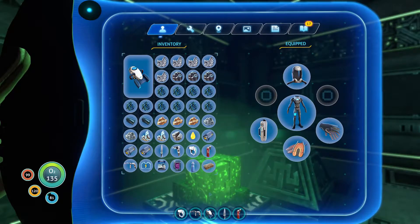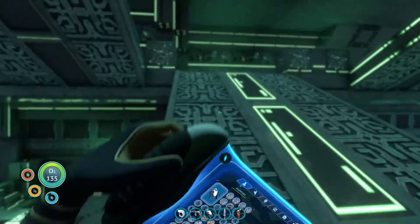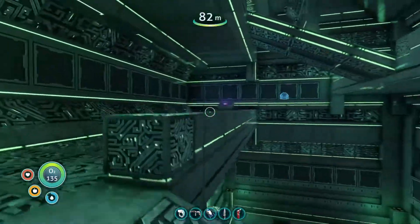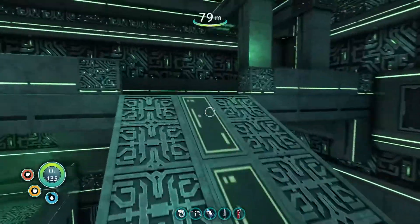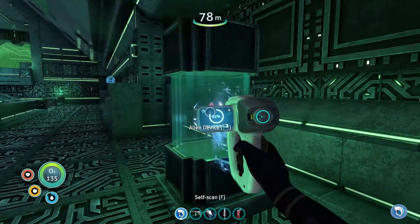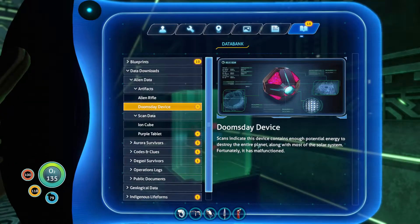Have I seriously got no room? I haven't. I need to drop something. Actually no, I'm not going to. I have a tablet - please tell me there's a place I can put that in. There's another one over there, why is there two? Oh, I may know why. Alien device. Doomsday device - scales indicate this device contains enough potential energy to destroy the entire planet.